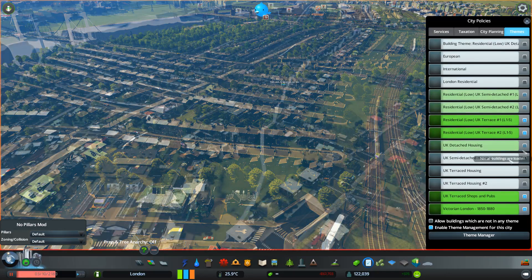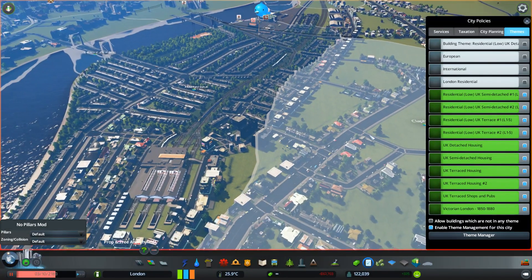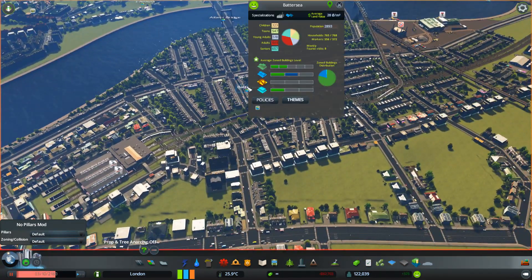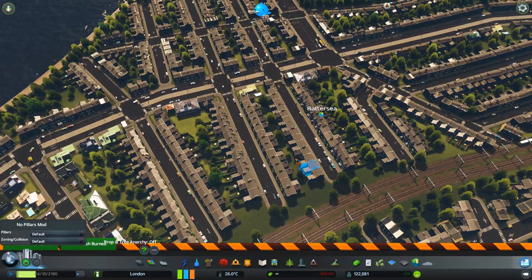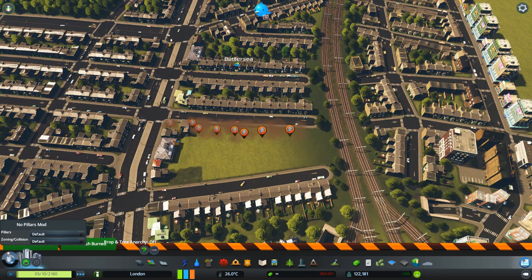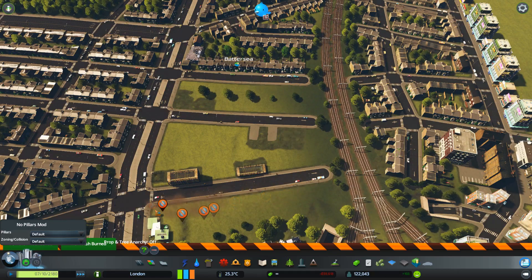I'm going to include the residential UK Terrace one and two, turn those on as well. We're going to do a separate theme for Battersea and separate themes for different areas. So just adding those two in for Battersea. Then we're going to knock some of this down so we get some of these new houses spawning. Let's crank this up to three times speed so it happens fairly quick - take out the old buildings and let nice new ones spawn, see whether it looks better, worse, or just different.